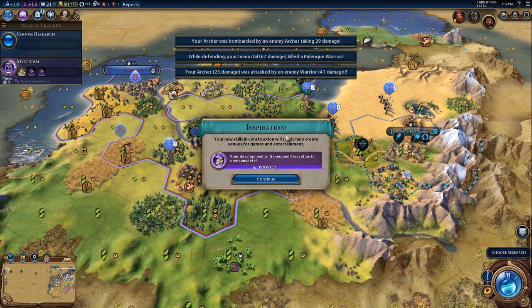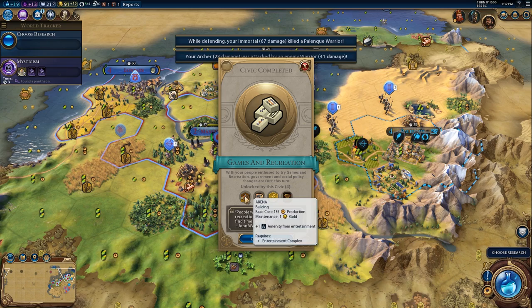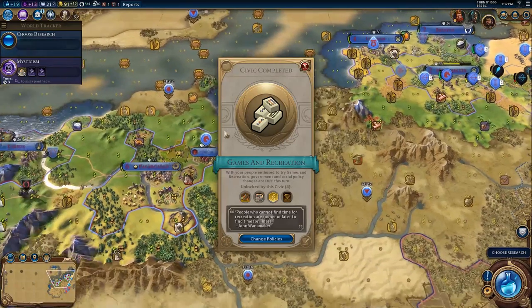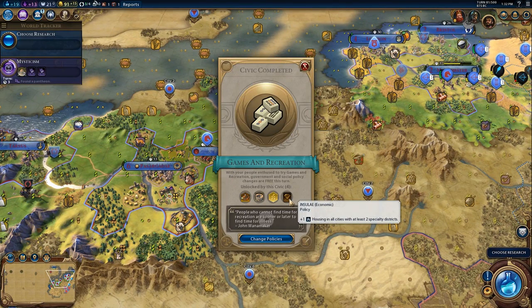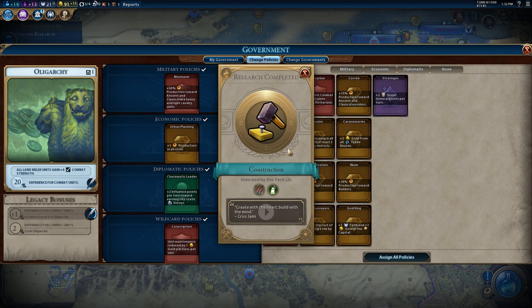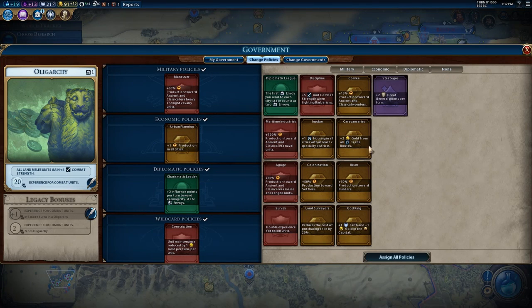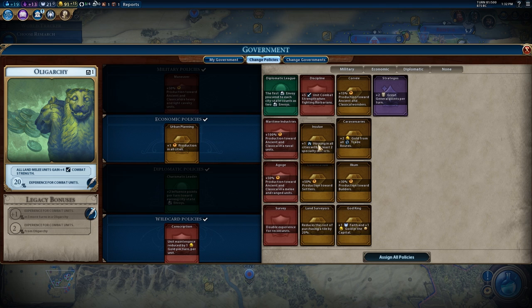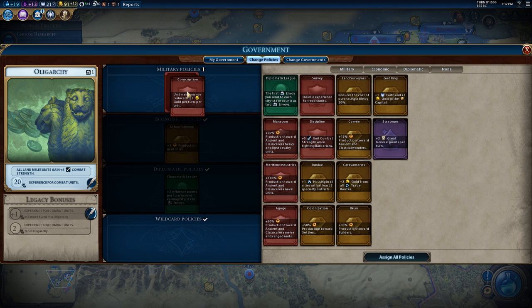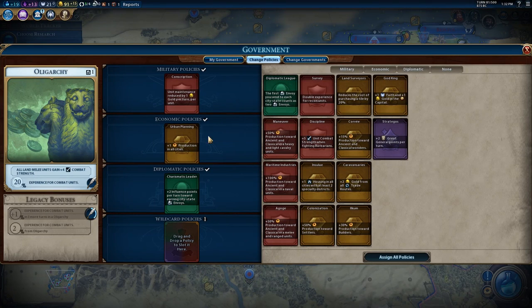We just got the inspiration for games and recreation, which automatically finished it for us. Now we can build entertainment complexes, arenas, and the Coliseum wonder — which is a really good wonder we should definitely consider. We also have Insulate, which is plus one housing in all cities with at least a specialty district. We also unlocked the Terracotta Army and the siege tower. I'm not too sold on Insulate being very good so I'll skip it, but we are going to stop building cavalry for a moment to think about policy changes.